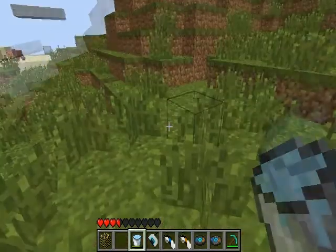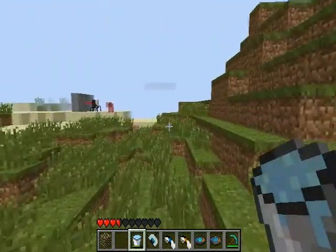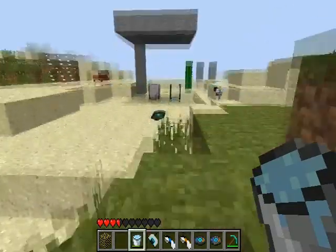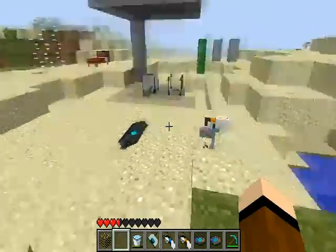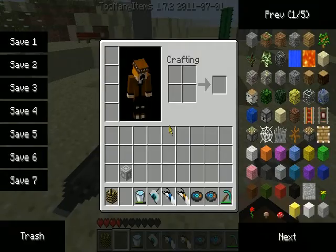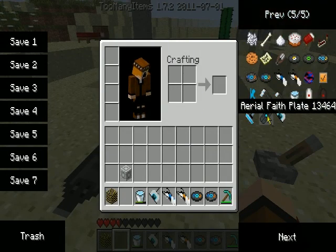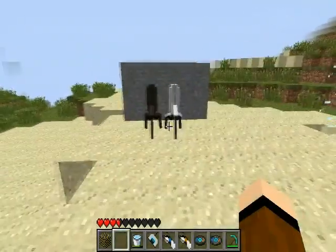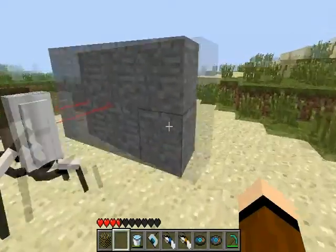And I just accidentally stepped on the spring pad. I didn't even see which way I was walking. But yes, that is the spring pad — the Aerial Faith Plate, that's what it was called. And as you can see, we have the two turrets here, which will actually shoot.